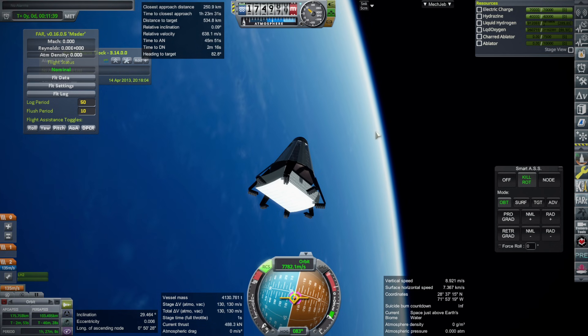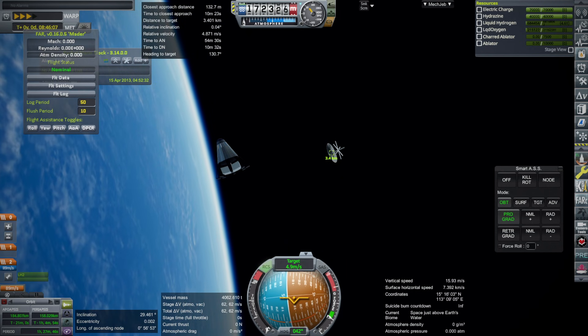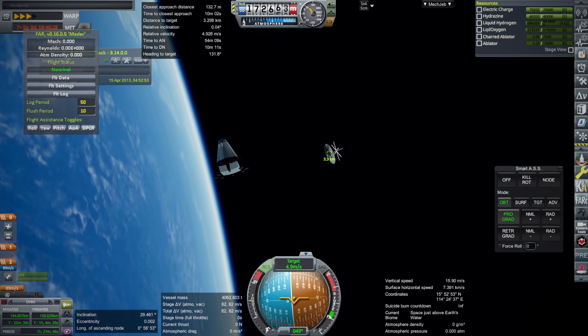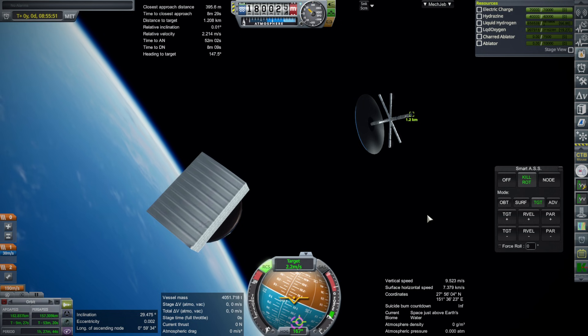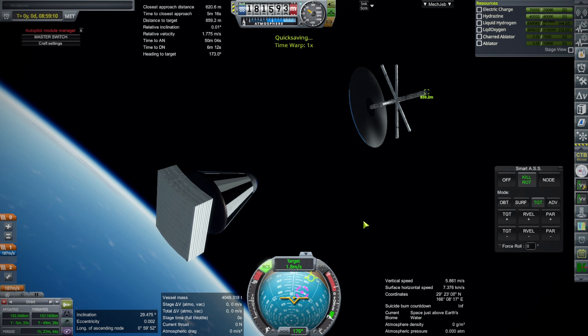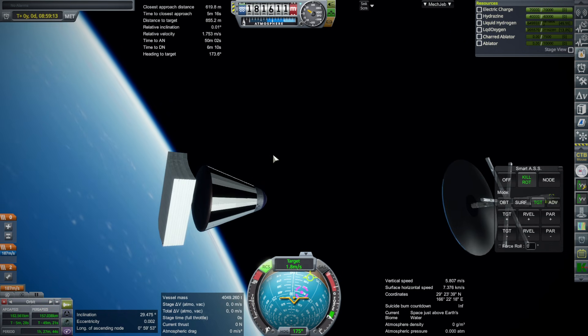I ended up with less delta-v than in the previous episode getting up here. I needed a little extra burn to actually make orbit — I shut the engines down too quickly — but it turned out all right because I had planned the launch window properly. I used very tedious and time-consuming RCS burns to complete the rendezvous without much delta-v expenditure. I saved at this point, and this is important — we will come back to this save. The RCS burns took a very long time, which is why I saved; I didn't want to go through all that again.